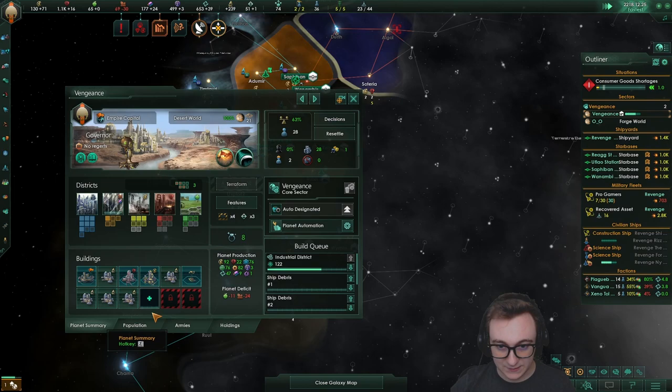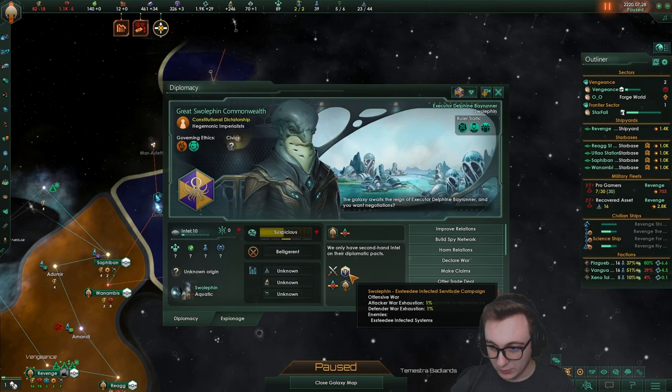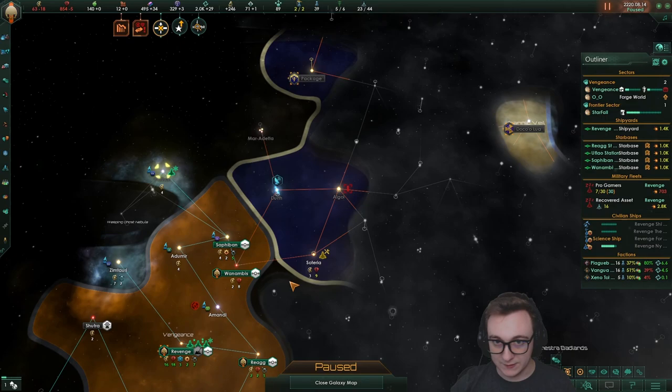I'm eyeing up getting another planet — that could be good. Great Swolfins are here, hello. They're at war with the Astidi — that could be very good for us, some free real estate if I do say so myself. Dian Trade Association — how do you do? Usually I don't just kill primitives straight away, but we need economy, we need pops.